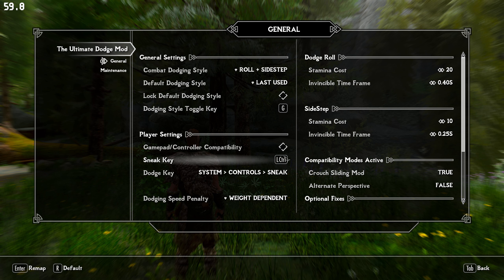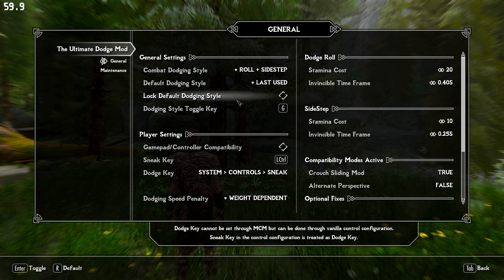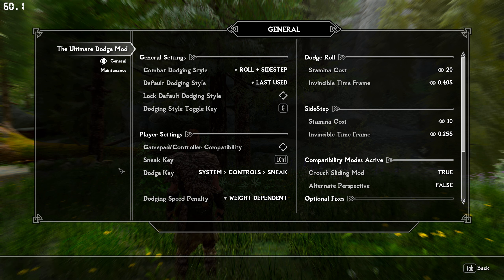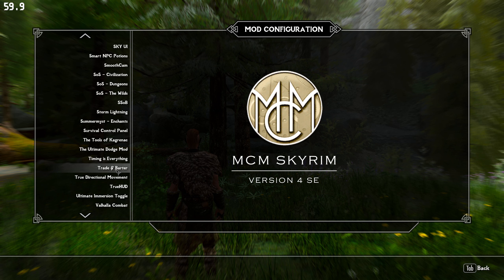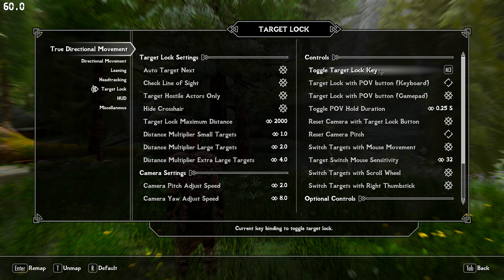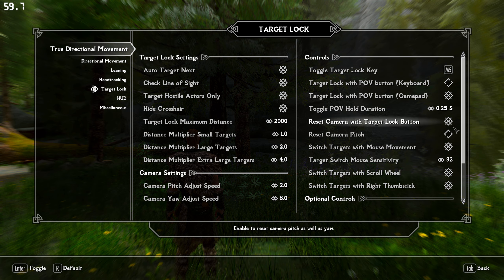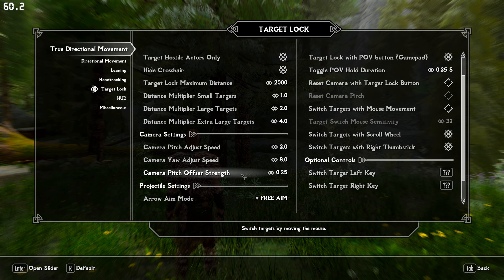Dodge style key — we can do G. Sneak key, I got to change the sneak. True Directional Movement — I changed this to M5. And then I don't like to reset and I don't like to switch targets. Free aim, I always do predictive.